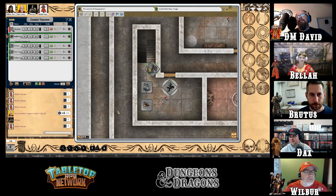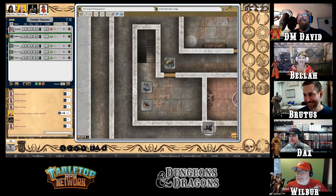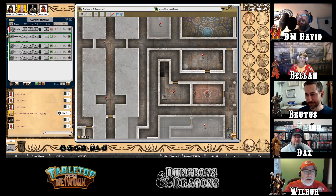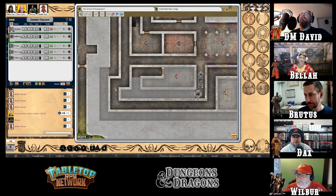The party decides to go down. Wilbur, Bella, and Broody leave to the next level. The DM marks a big X on the ground to remember where the downstairs are. After clearing the whole place, the party finds another door at the end of a couple of twisting corridors, which the DM uncovers on the map.